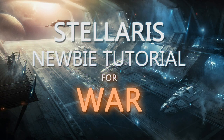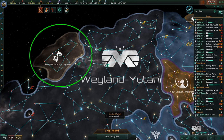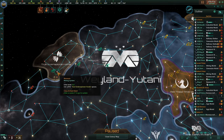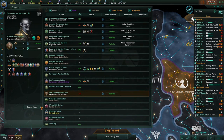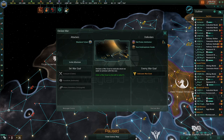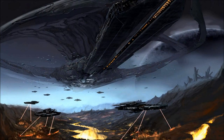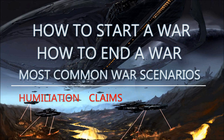Hello everyone, and welcome to the Stellaris Newbie Tutorial for War. I'm your host, ColorSafe. The war mechanics in Stellaris can be confusing to new players. War in Stellaris is not a straightforward endeavor — it's not a simple matter of saying I want that empire's systems, so I'm going to declare war and take them. Stellaris has a very formal system for declaring and waging war. But don't worry, we'll break it all down. We'll cover all the basics: how to start a war, how to end a war, and several of the most common types of wars. By the end of this video, you should feel comfortable with the war mechanics of the game.